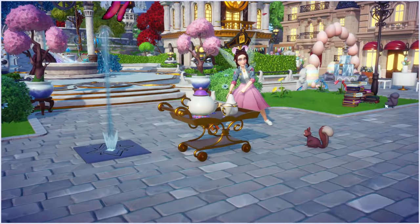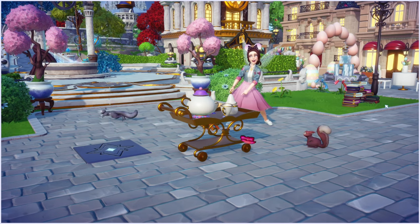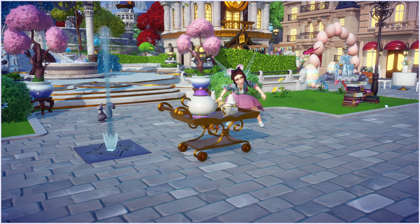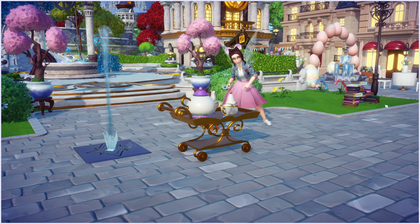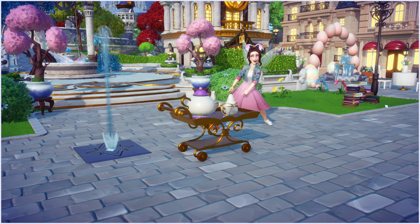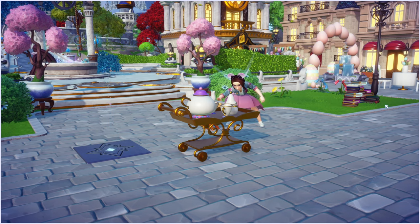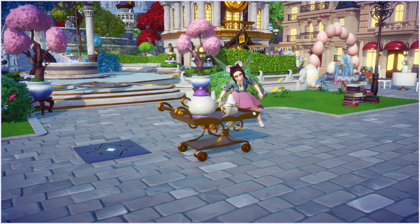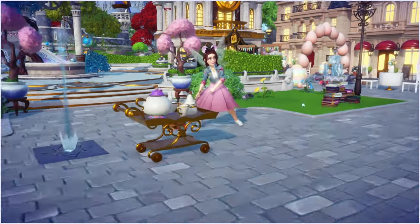Look what I finally got, you guys. I got the tea set that I have been wanting literally since the game started. This is in Remy's restaurant. And every time I see it, I'm like, oh gosh, I want that so bad. And the water fountain that shoots out of the ground — I have been wanting that for so long. My character is messing up the illusion here — she's actually pointing at this capybara over here, but that's fine.